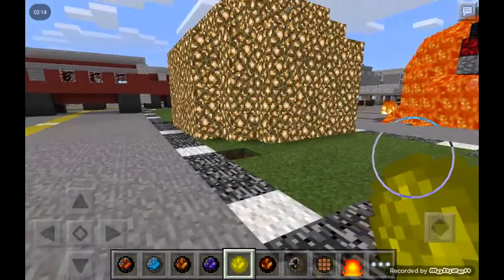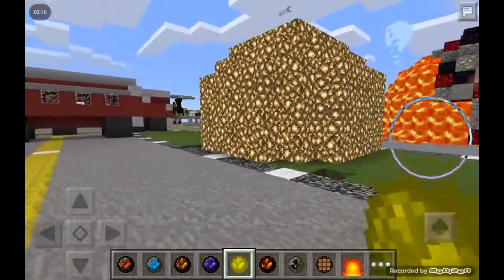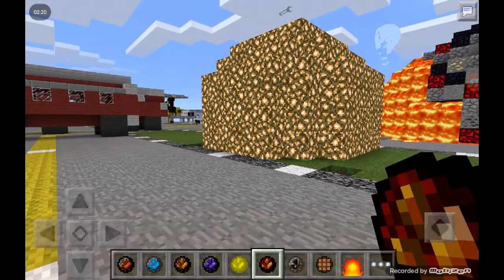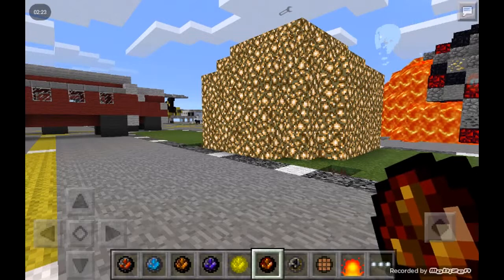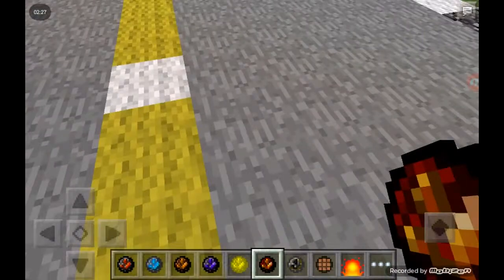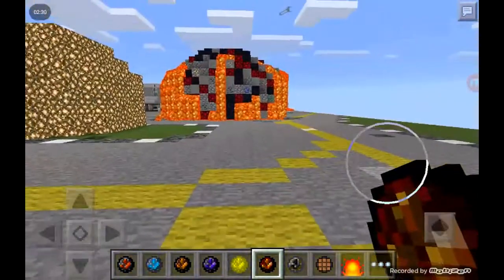Okay, the next one is the glowstone meteor. This one needs to drop and it does what it says — it just spawns glowstone. So if you're in survival and you want glowstone, you're good with that.